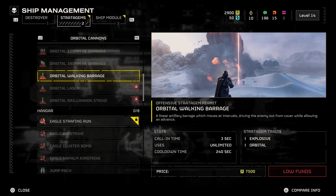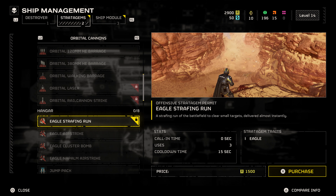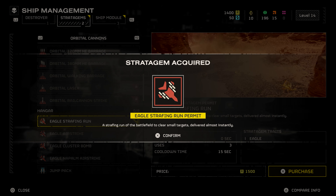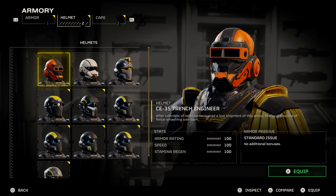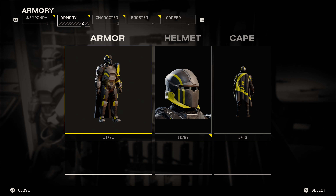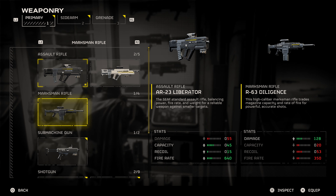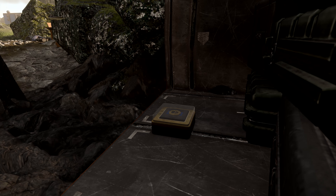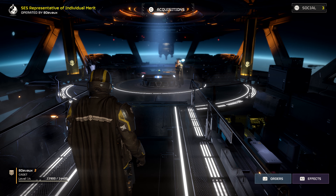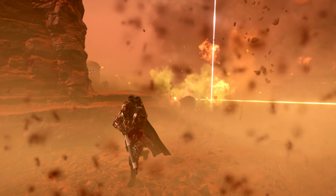The requisition you use to buy stratagems you get mainly by just doing your missions. Most of your personal equipment — like your armor, helmets, primary weapons, and grenades — are acquired through your war bond. In the war bond, you need medals, which you get from doing operations and orders. You have a lot of stuff to choose from and can create a loadout that fits your playstyle.